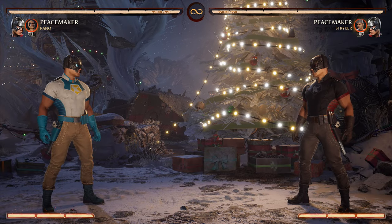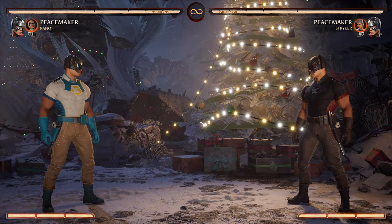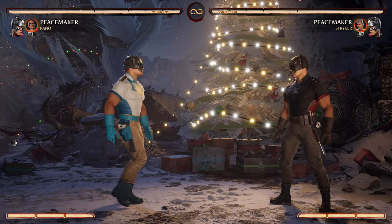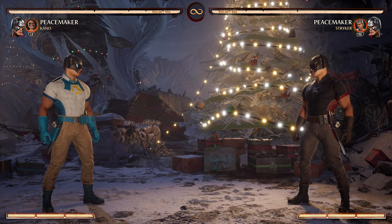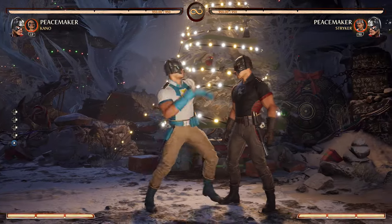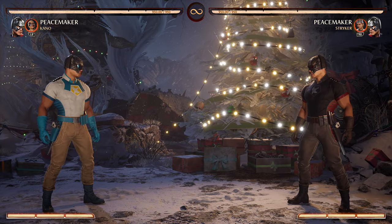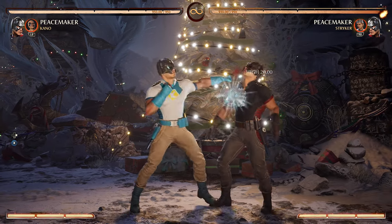Depending on what cameo you have, you're going to be able to get combos with your sonic boom. With Kano specifically, I don't have to use my sonic boom to start the combo because I have the ability to use his gunshot in order to combo into Kano's knives and continue the combo from there. As you can see, everything comboed — 10-hit combo right there — and from that you could go into anything.